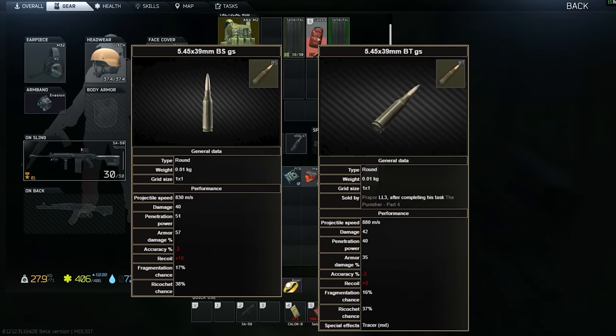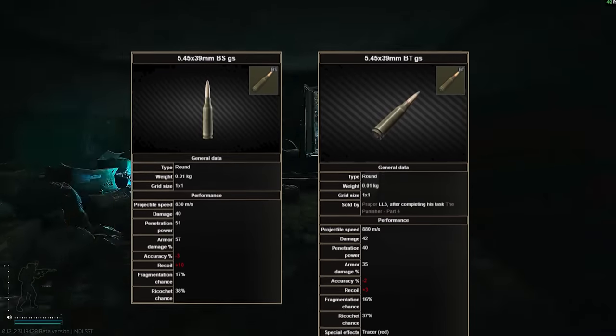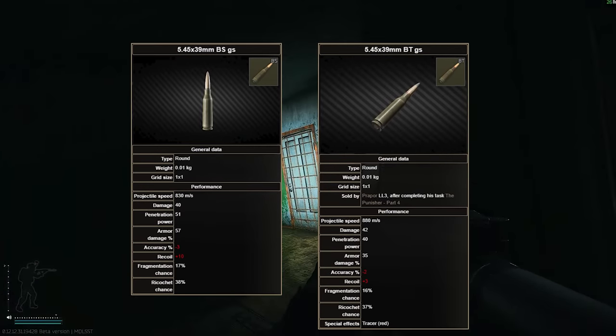In terms of ammo, I like to run BS or BT. For those of you who don't know, you can actually barter for BS and BT ammo from Prapple, with BS being unlocked at loyalty level 3 and BT being unlocked after finishing Replenisher Part 4.